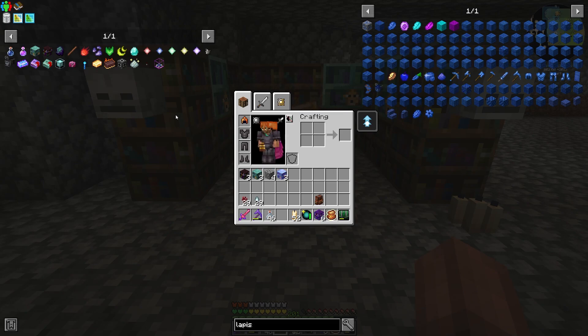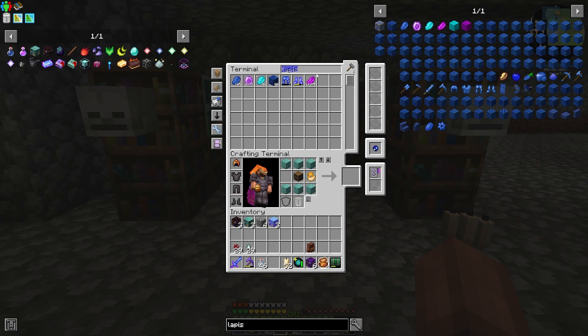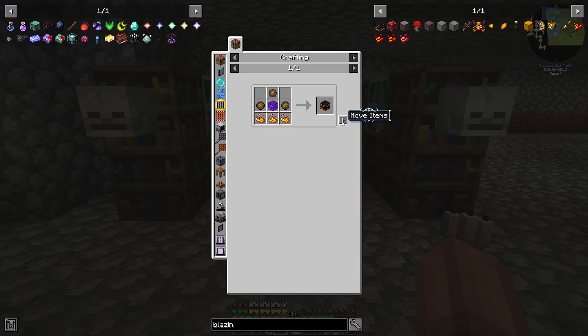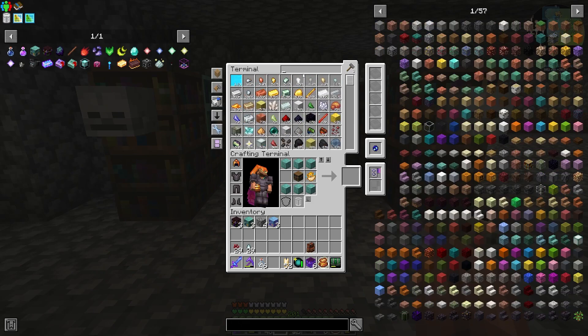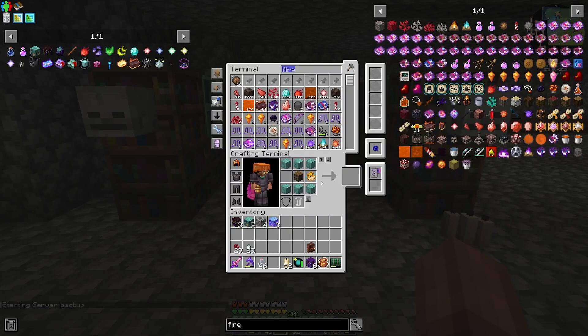So where are we? We need blazing hellshelves. Let's look up how to make those — looks like nothing too crazy, stuff we've made before. For blazing hellshelves, what are we missing? Fire charges. We're going to need nine of them. Let's go ahead and tell it to make them — fire charge, can you give me 10?